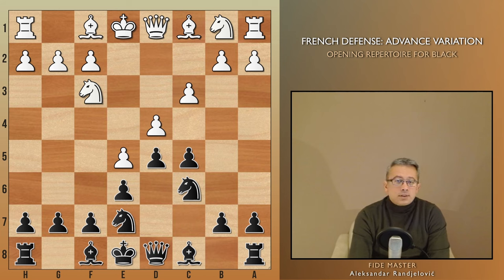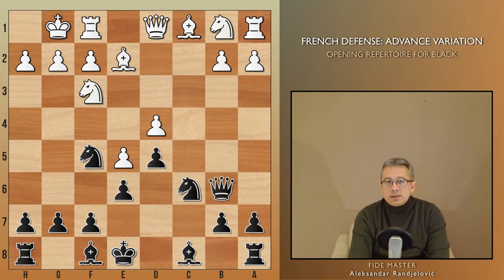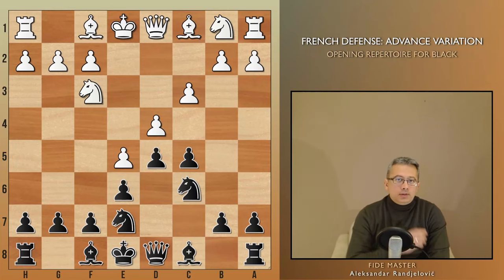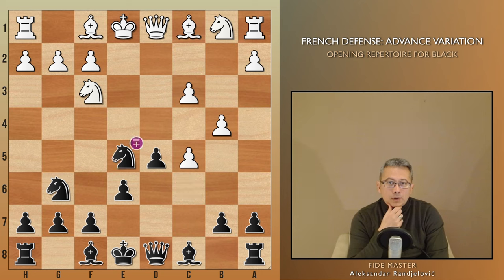For instance, if White plays Be2 and castles, after Qb6 there is no way to protect the pawn, and Black is nearly winning. If you're wondering about the consequences of White taking on c5, given the blocked f8 bishop, it turns out to be excellent for Black after Ng6, simply regaining the pawn and ending up with a greater number of central pawns.